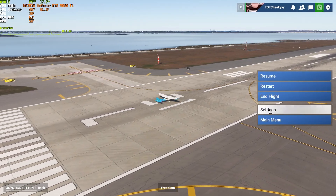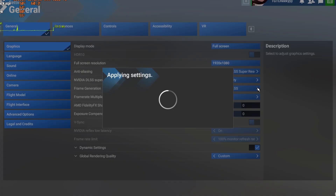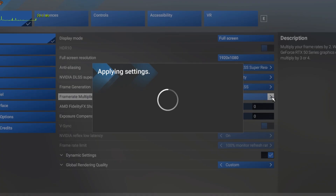To enable DLSS MFG mode, simply navigate to the graphics settings and set frame generation to NVIDIA DLSS. Then set the frame rate multiplier to 4x.